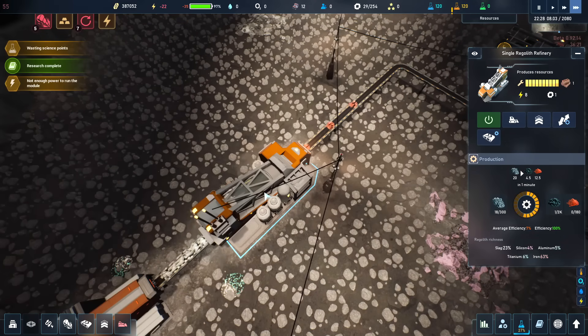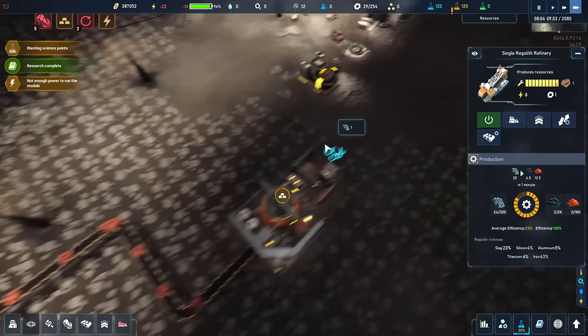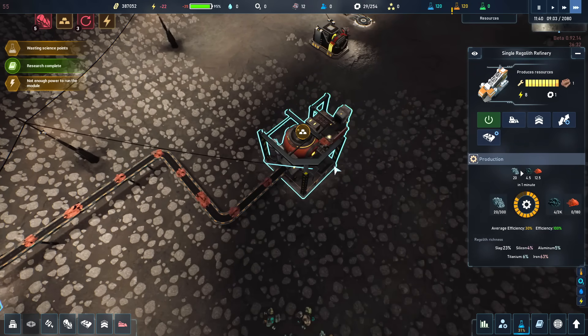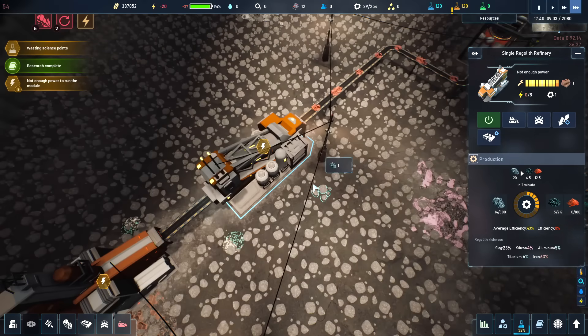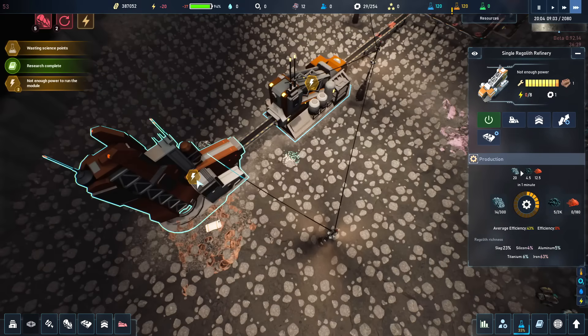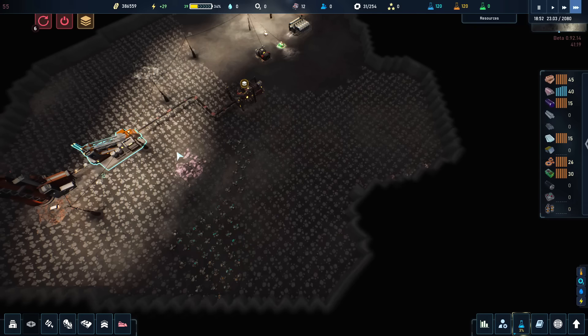This centrifuge is going to pull the iron out of the regolith, which then goes into this smelter to produce our ingots. For right now all we need is a steady supply of steel. An interesting feature I noticed in the research system: you generate three different colors of research points, and if a current research isn't using a particular color, it automatically applies those points to something further down the queue. I really like that — I don't think I've ever seen that in a game before.